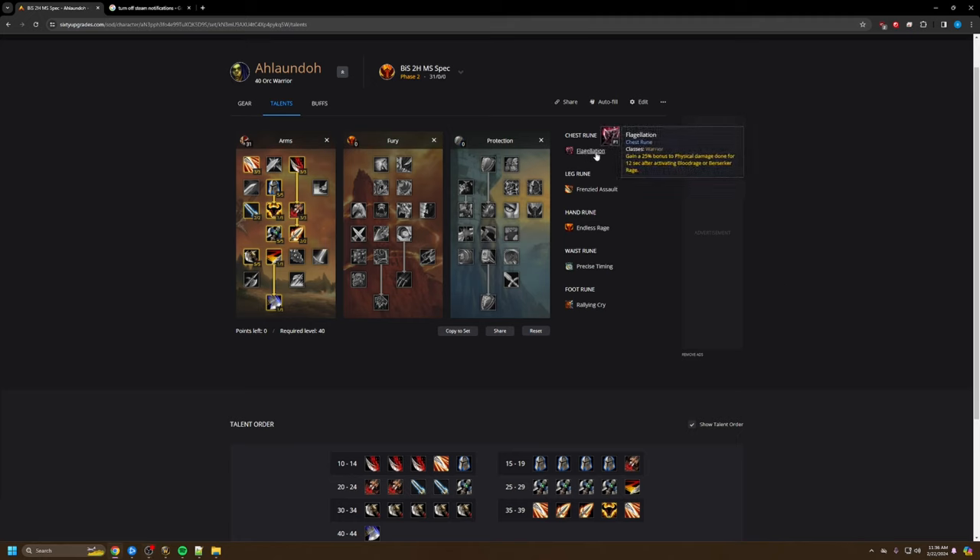For runes: the only viable chest rune right now is Flagellation — it's by far the best rune, giving a massive damage increase. For the Leg Rune, since we're using a two-hander, we take Frenzied Assault. Consumed by Rage has been nerfed so we'd never take that with a 2H — Frenzied Assault is just flat out better. Endless Rage seems to be the current play for the other leg slot; as you get better gear you might switch to Quick Strike on lower armor bosses so you have something to press when Mortal Strike, Whirlwind, and Slam are on cooldown. For boots, we take Precise Timing just for Slams since we're Arms. For the glove rune, we take Rallying Cry because it's just the best in a raid.